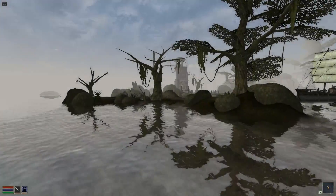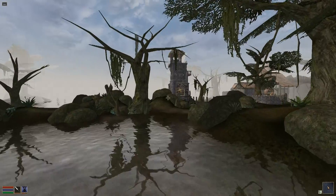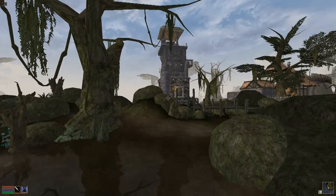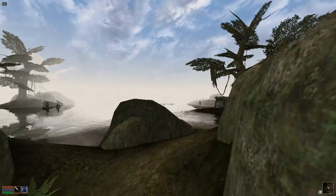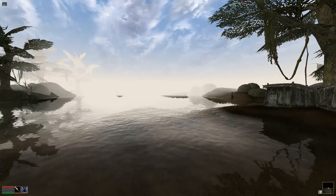On top of that, we have water now too. I think that most of us would agree it looks a lot nicer than Morrowind's original water, showing already that Open Morrowind will greatly surpass the original engine. For performance reasons, you can change what parts of the world get reflections via a simple configuration file, but there will eventually be a graphical interface for changing those kinds of settings.